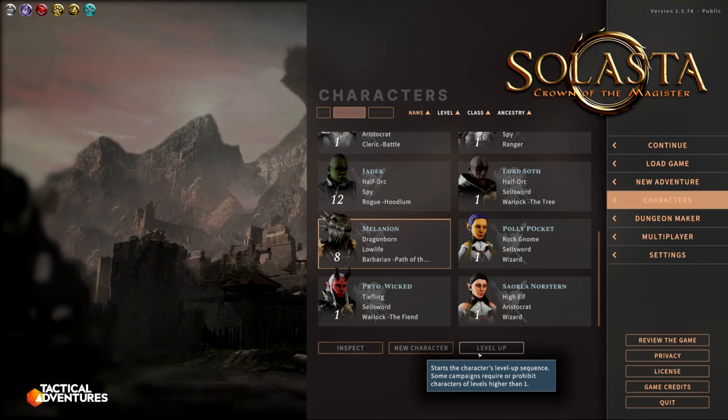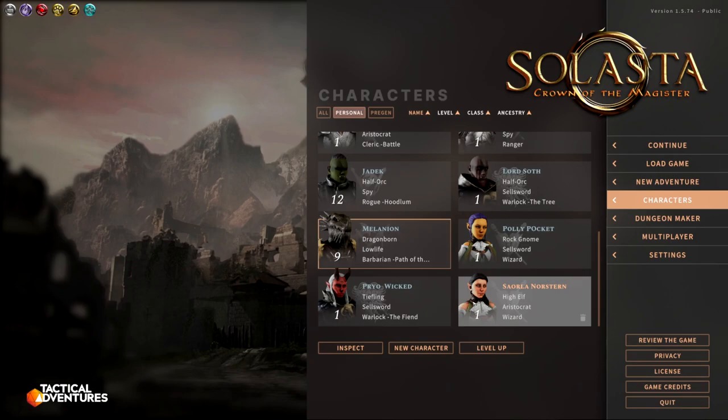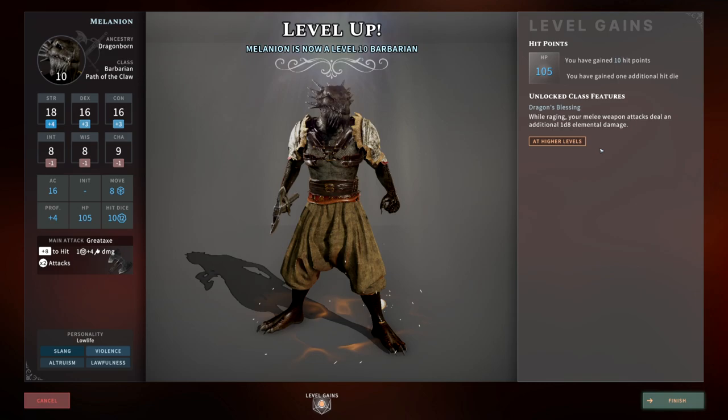At level nine we get Brutal Critical, adding an additional damage roll on critical hits, plus another rage use. Level ten brings Dragon's Breath Blessing — while raging we add our elemental damage type to our attacks. You probably want to pick fire first for the dragonborn since most things are resistant to fire, and pick acid under Path of the Claw so your breath weapon and melee attacks deal acid damage.